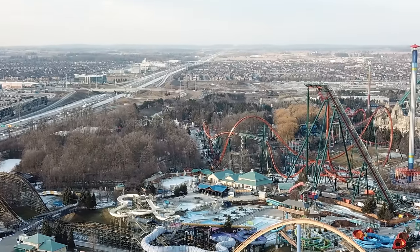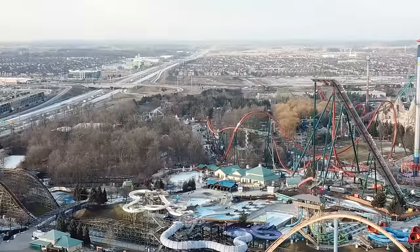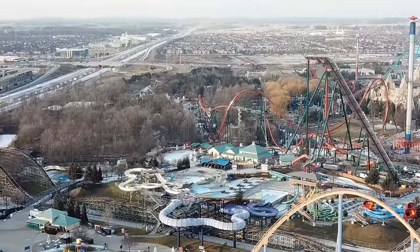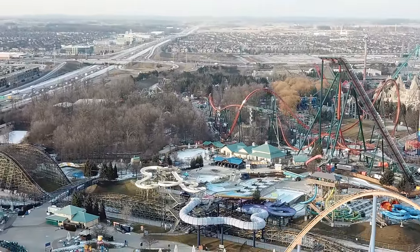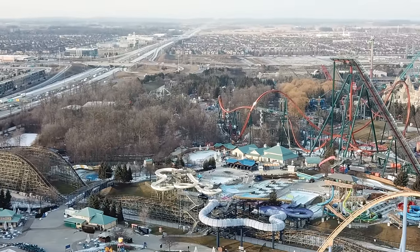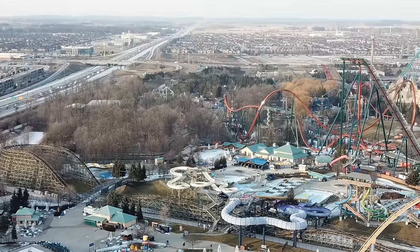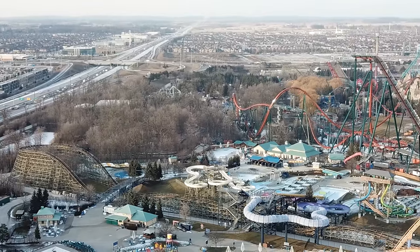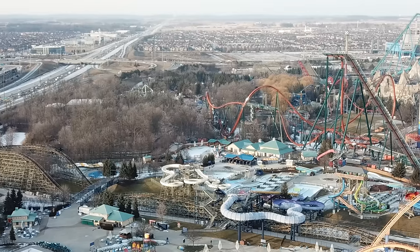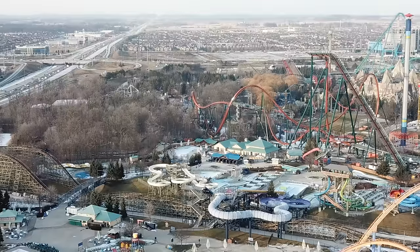I can make out what looks like the entrance sign over by the break run. I don't know if that's where the entrance is going to be, but it is a very large structure that has gone vertical — or is very wide. From what I'm expecting of Yukon Striker's entranceway, it's going to be some sort of grand waterfall-ish entrance, similar to Soaring Timbers — I always get them mixed up.